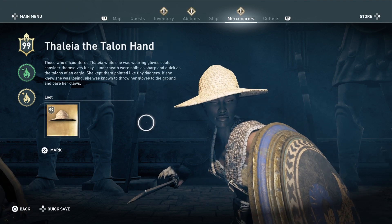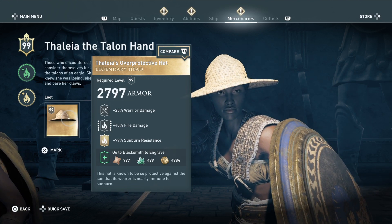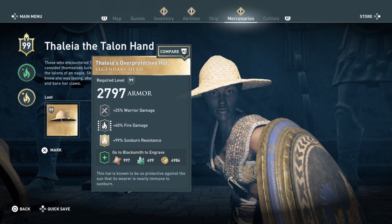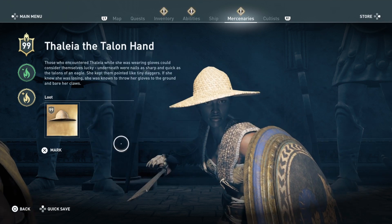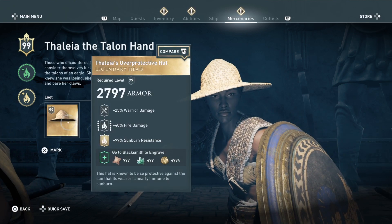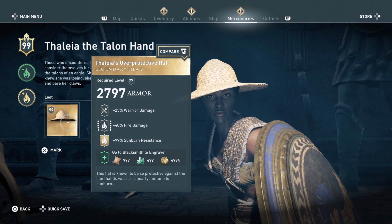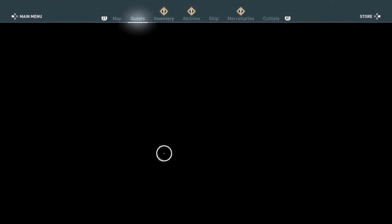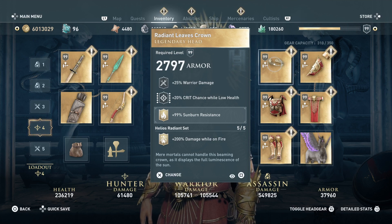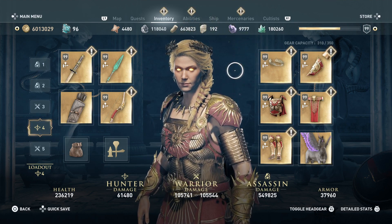We get the Sun Hat back — Thalia's Overprotective Hat — that is pretty cool. We definitely want to get this. So Thalia the Talon Hand: the Sun Hat is back. The stats are 25 warrior damage, 40 fire damage, 99 sunburn resistance. The sunburn resistance basically protects you from fire, which is what I have added to my Radian Leaves Crown for the Helio set. It makes you near impervious to fire, which is one of the reasons I like it.